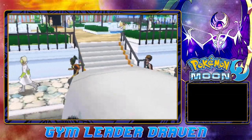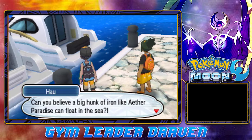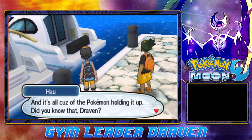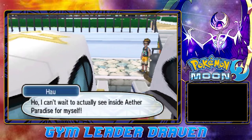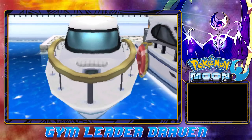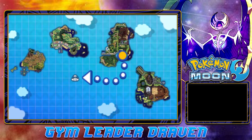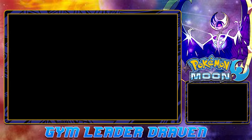Here we are on the boat. Can you believe a big hunk of iron like Aether Paradise can float in the sea? It's all because of Pokemon holding it up. I can't wait to actually see inside the Aether Paradise. Ships ahoy — we are heading straight to the man-made paradise, the Aether Paradise. Tiny tiny island.